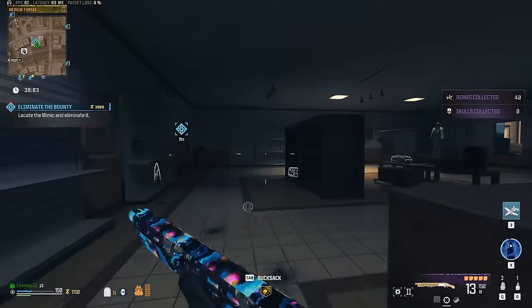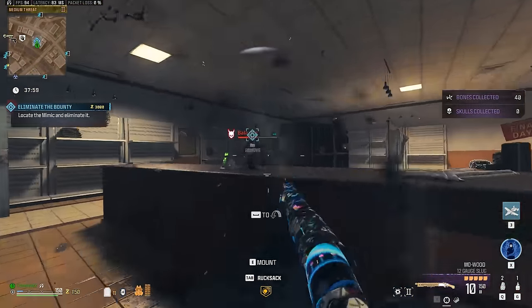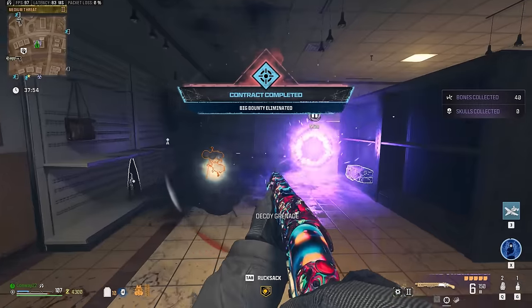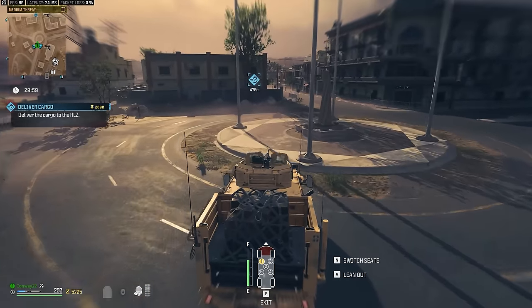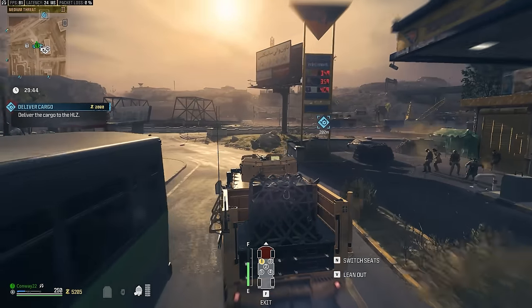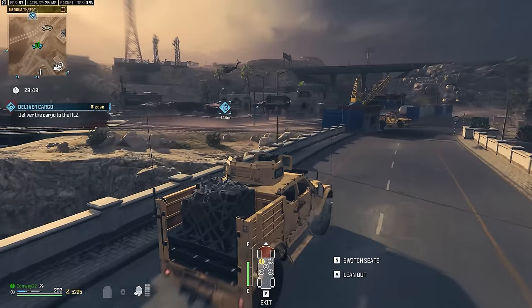On game start, look for a bounty contract — it should be really easy with the Lockwood since it's a powerful weapon. If you managed to bring in a Crystal or Wrench, use that straight away to give yourself a power boost. That bounty will also give you a self-res if you don't have one. If there are no bounties nearby when you spawn, you can just do a deliver cargo — the benefit of having a vehicle is still powerful in this match just like the previous one.